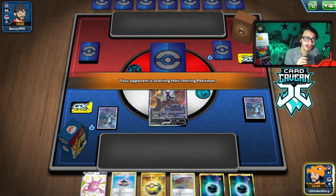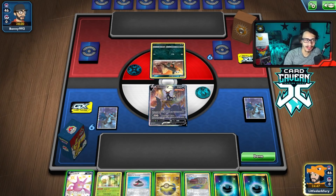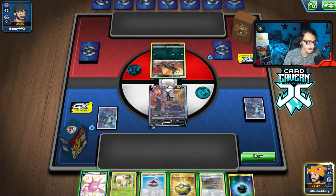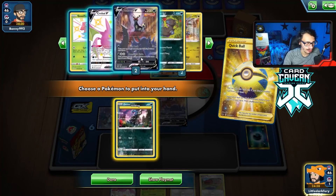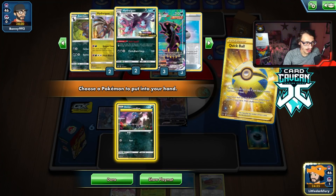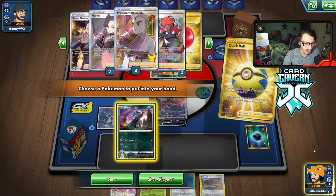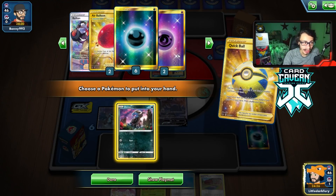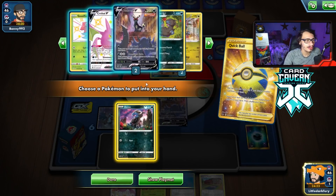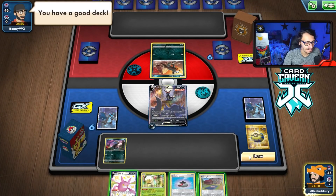Let's see what we're up against — potentially a turn 2 VMAX. As long as it's a VMAX deck, I'm chilling. It's Single Strike — that's fine. Quick Ball for Deino, and we've got Hydreigon. We did prize one of our Rare Candies, which could be relevant. We also prized a Marnie, Zinnia's Resolve, the Arc Energy, and a Deino. So just pass for now.